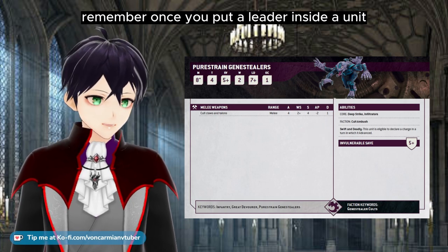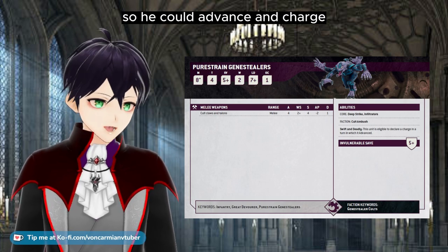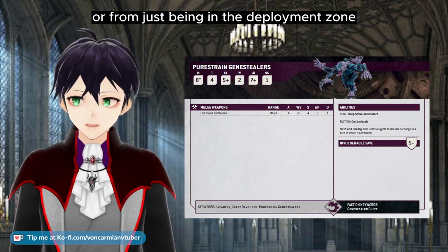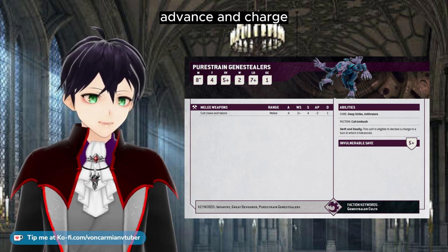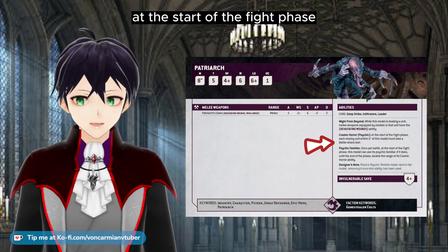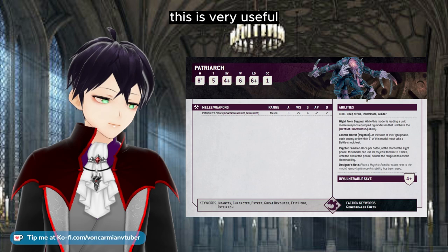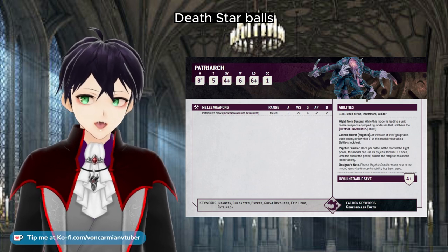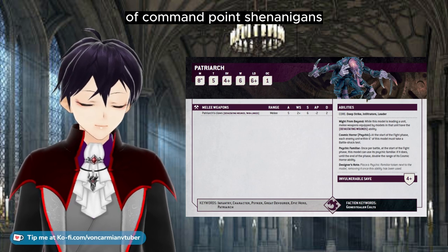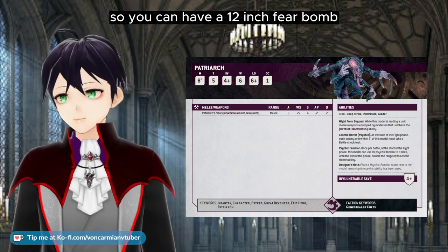Remember, once you put a leader inside a unit, that is now a whole unit for the rest of the game. So he could Advance and Charge, either from Infiltrate or from just being in the deployment zone and hiding behind buildings as you move up. Advance and Charge, attack the enemy, and scare them away with Cosmic Horror, which is triggered at the start of the fight phase. Enemy units within six inches must take a Battleshock test. This is very useful if you want to hit those Death Star balls that you know are going to pull a bunch of command point shenanigans. Once per game, you can double the range of that using your Psychic Familiar, so you can have a 12-inch Fear Bomb.